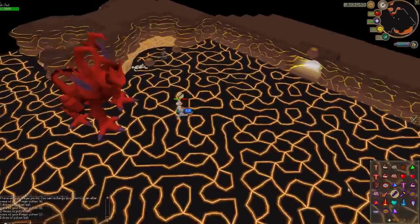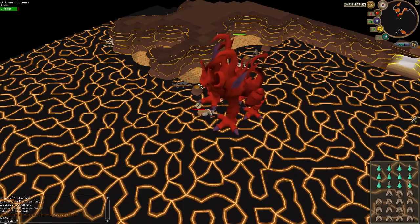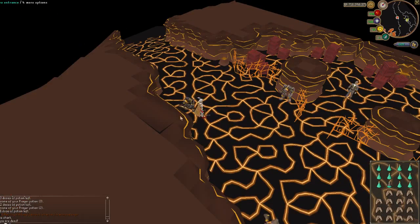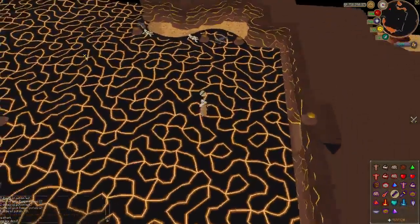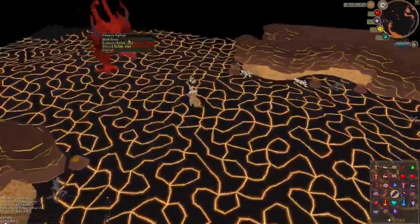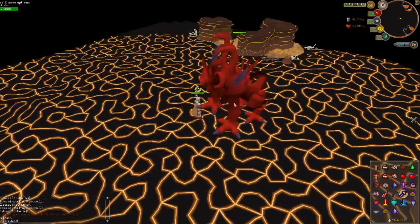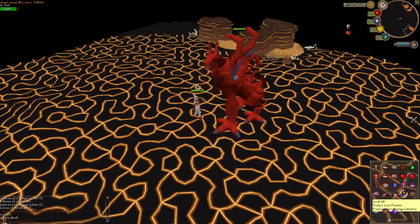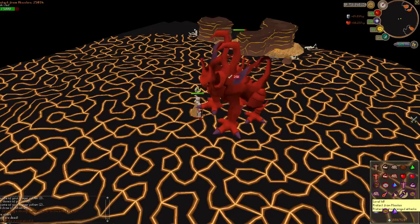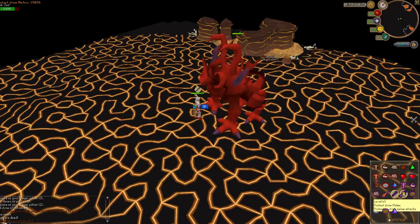Do you know when he goes over like that? When he goes up, that means he's about to hit you with range. And when he punches, it's basically melee. It's not that hard, just repeat. When you see he puts his feet up, then just switch to the appropriate prayer, and then switch back. That's what I do. You can switch back if you want.